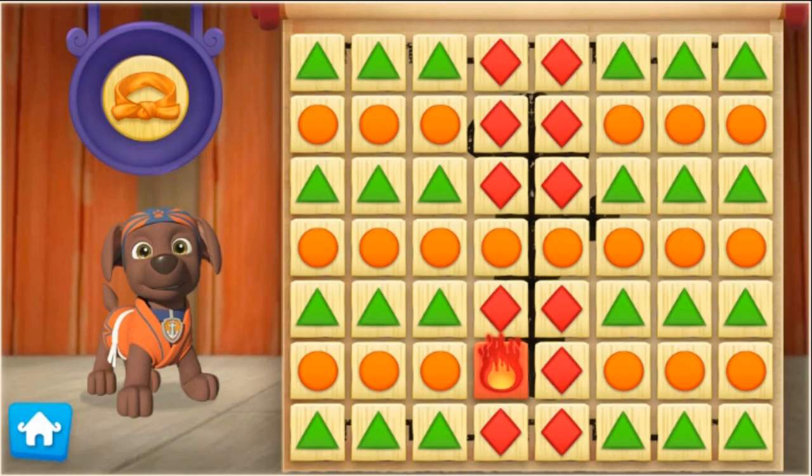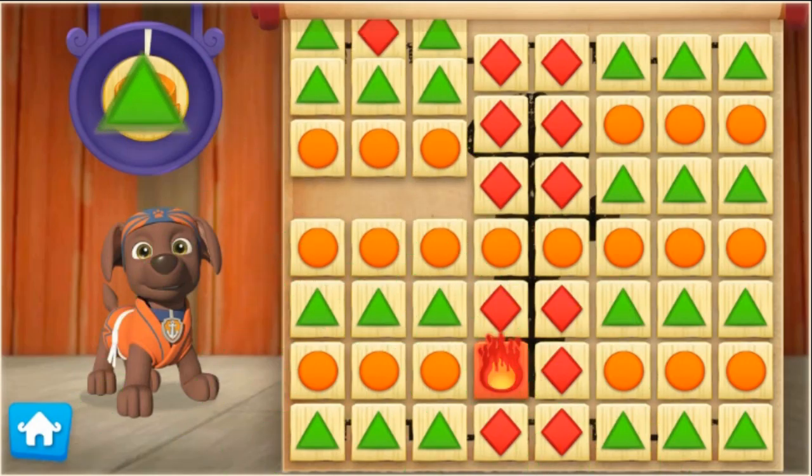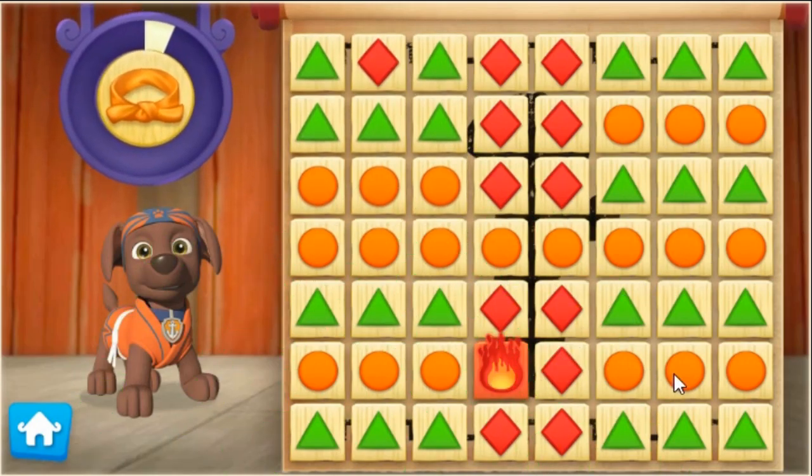First, let's help Zumo practice his Pup-Fu moves to earn his orange belt. Use your mouse to click on a group of three or more boards that are the same color. Breaking boards fills this meter and helps Zumo earn his orange belt.